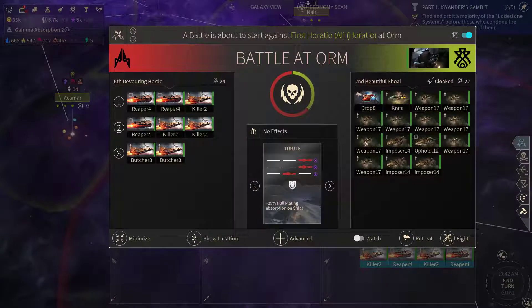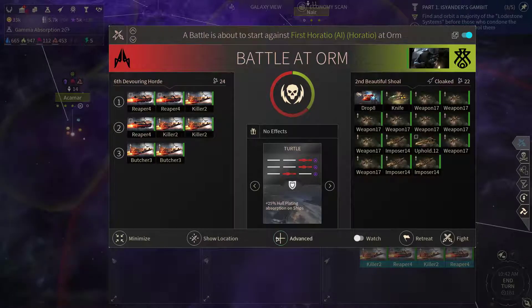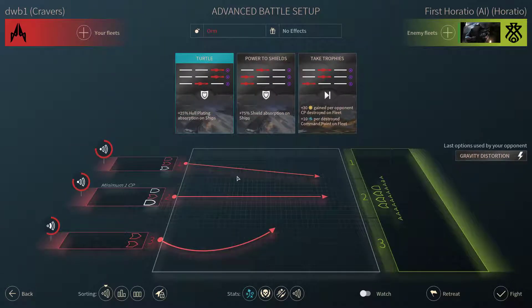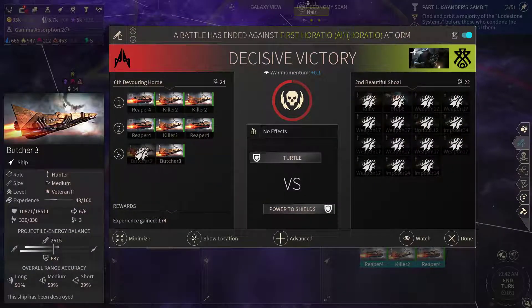So I know that we're gonna go for Turbo Tactics. Got a couple of Reapers in the first lane — I'd rather have two of them in the middle lane while having one in the second. Let's fight. One decisive victory, and we lost one Butcher.